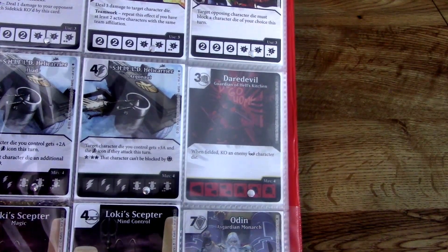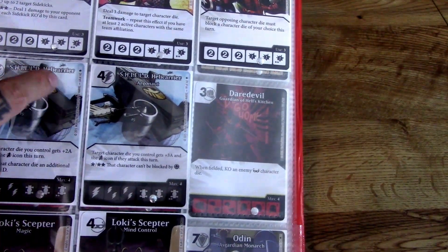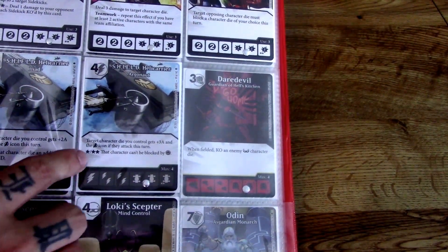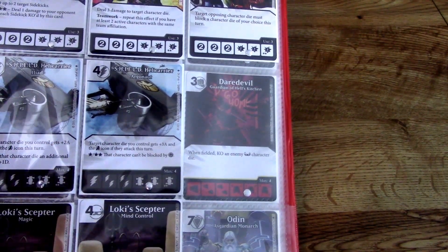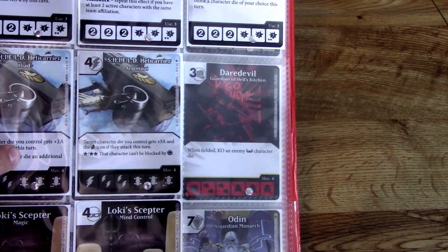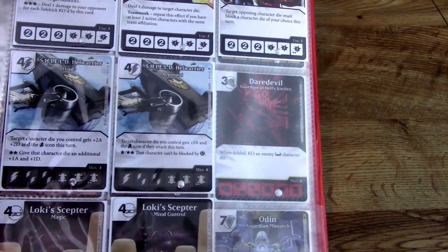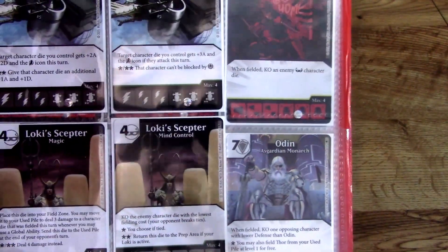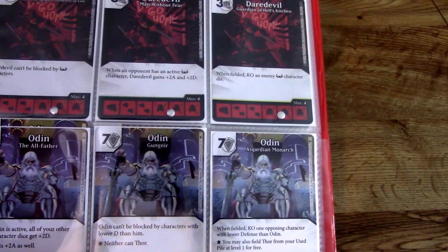These other basic action cards are kind of like equipment. You have the Shield Helicarrier — target character die you control gets plus two attack and plus two defense and the Avenger icon this turn, so basically it buffs stuff, and of course Atrix makes it even more powerful. And you've got Loki's Scepter — another one. I gotta tell you, I'm getting tired of Loki. He's showing up way too much and I've never been a Loki fan.